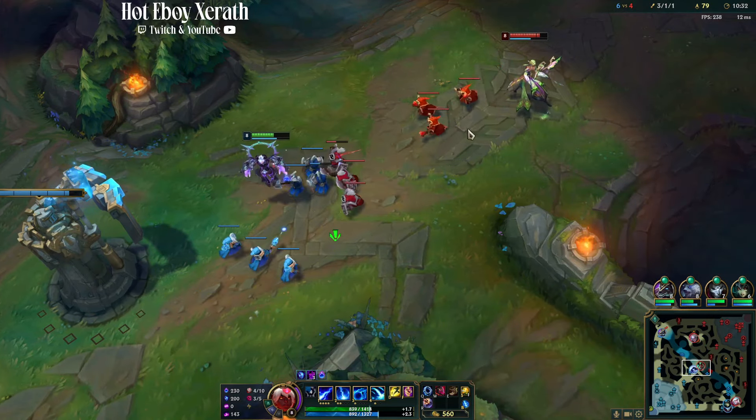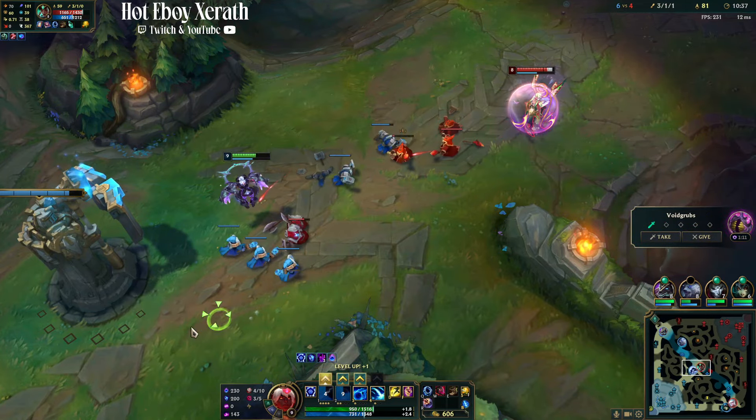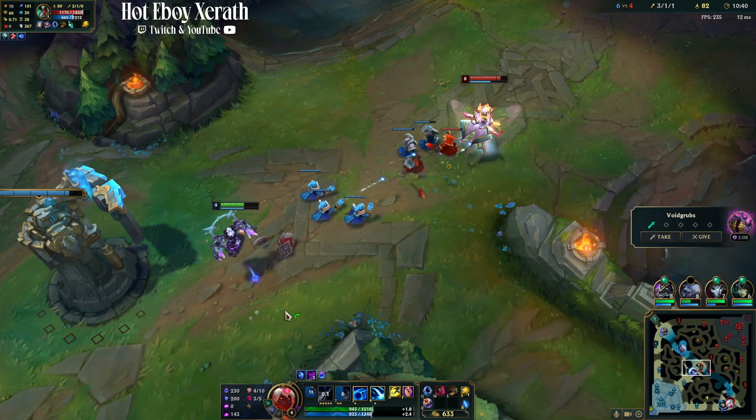For harassing, we're just going to do a nice W into Q combo. It doesn't always work, but if you do land the W it's pretty much guaranteed that we can land the Q.